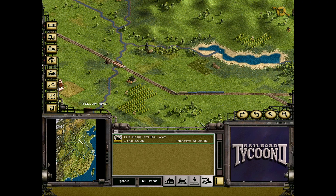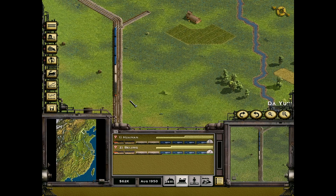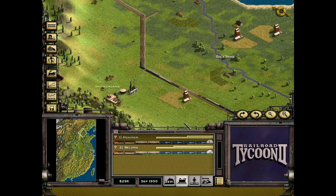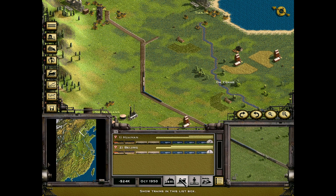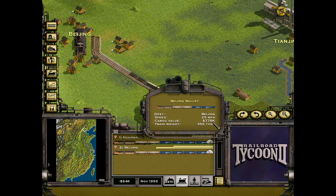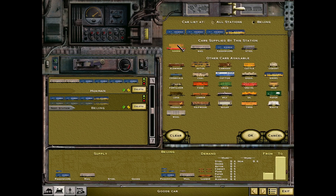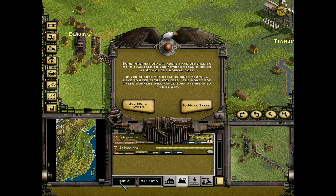Can we issue some bonds right now? No, we cannot — that's unfortunate. We should get more trains on this track ASAP. But at least now these stations are fully set up to just gush cash. I do want another train running this line. We're about to hit Beijing, and if you notice there's 778,000 — we're gonna be making more than that though, closer to a million.